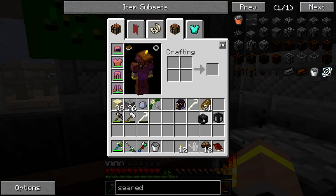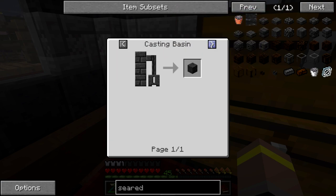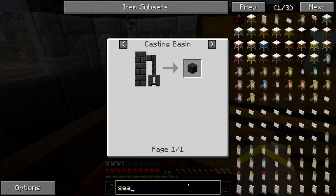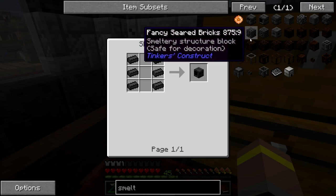So we've got a tank, we've got a smeltery controller. We're also going to want a floor for it, so we're going to need another four of these to make seared stone. And this is eventually what we're going to make inside the actual casting basin as well. That reminds me — we're going to need a casting basin, a faucet, and an outlet, as well as another one of the outlets so that we can pump stuff into it. So we're going to want ourselves a smeltery drain, and we're going to want two of these — one for an input and one as an output.